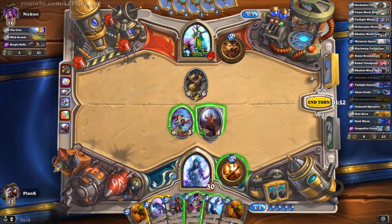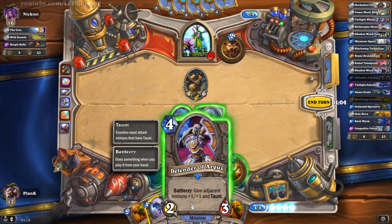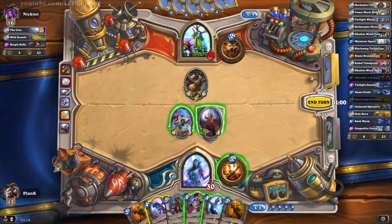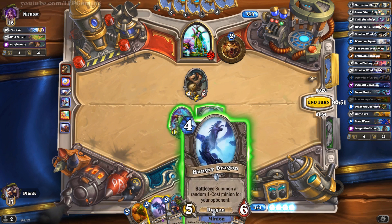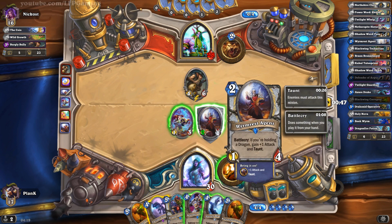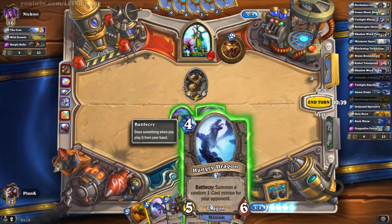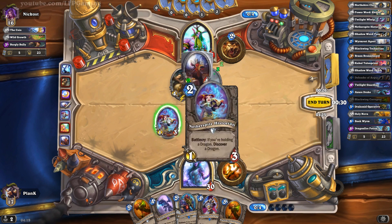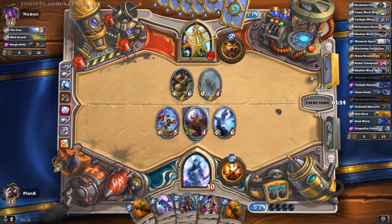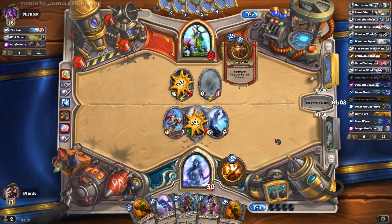In order to stop him from outright killing this guy I might want to play the Defender of Argus, but Defender of Argus on these two guys is pretty weak. Unfortunately it seems like I'm just going to have to take the punch, or I could stop him from killing this thing in one hit by playing the Hungry Dragon and killing the one-health guy it summons. For fuck's sake — that's probably one of the best one-cost minions he could possibly have gotten, because any other one would have just died. But now he gets extra health on that guy and can kill this guy with a single hit. That was a really, really bad outcome.